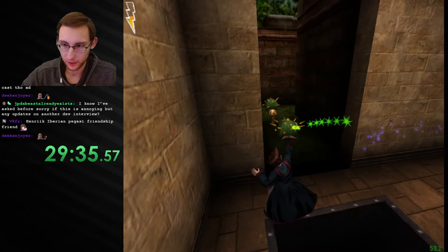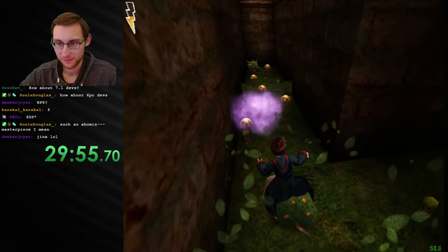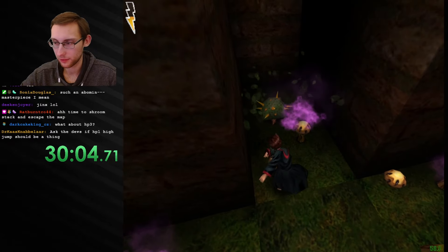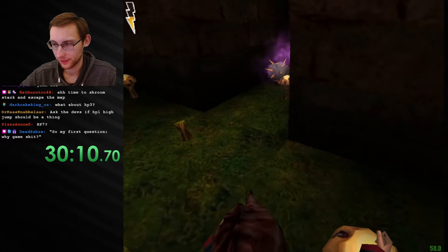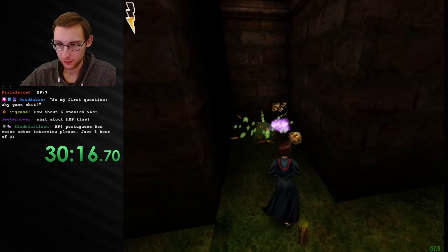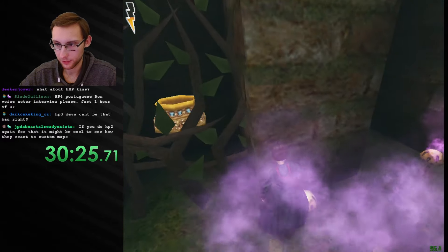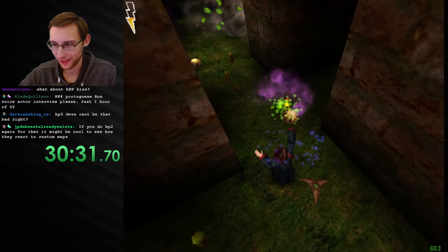Oh no — yeah this has to be symmetrical, so the other side probably drops down to something like this as well. Okay, yeah — this is where the other side gets out. So this is a maze? Wait, is this where the other side gets out? You guys know I have to use every single machine, right? That's just how I play custom maps. Where does the other side come out though? I'm already lost.